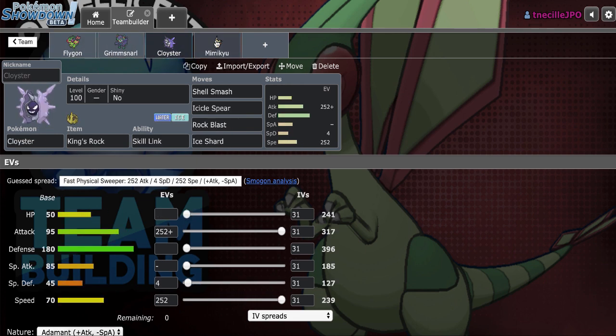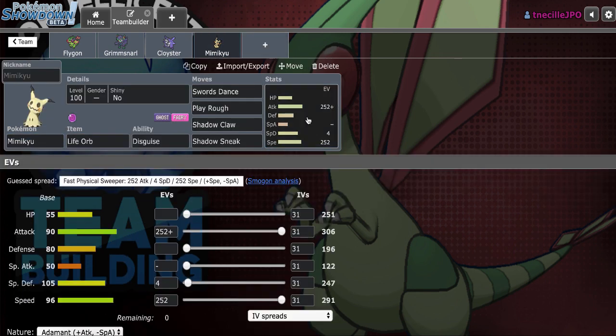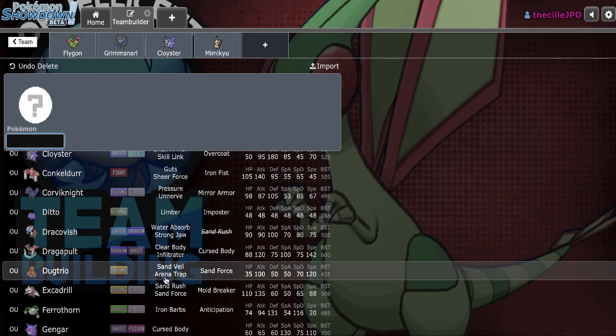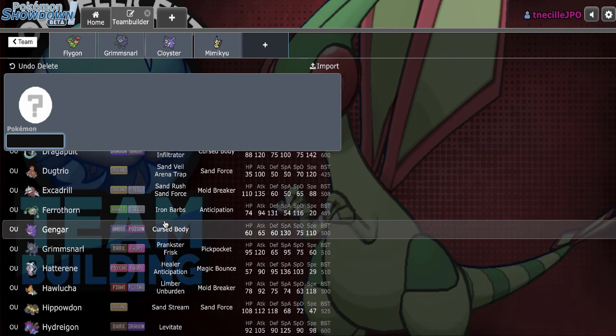The team needs that hazard lead and basically any other setup sweeper I want to use. Something that could benefit me is having that setup sweeper be off the ground, because Flygon is technically off the ground. It doesn't want to take Earthquakes from Mold Breaker Excadrill, and most Mold Breaker Exadrills are Jolly, which'll be able to hit through my Mimikyu's disguise since I'm Adamant. So it's really Hawlucha — Hawlucha is probably the best bet. I think Hawlucha is really the only ground immunity setup sweeper in OU.